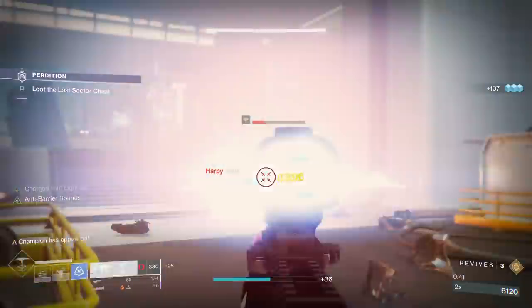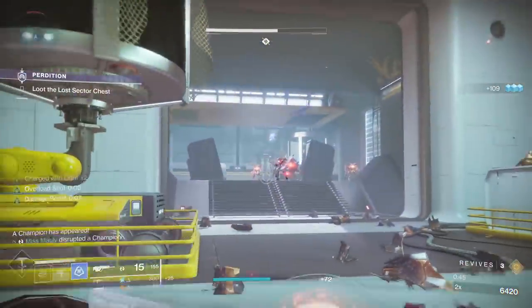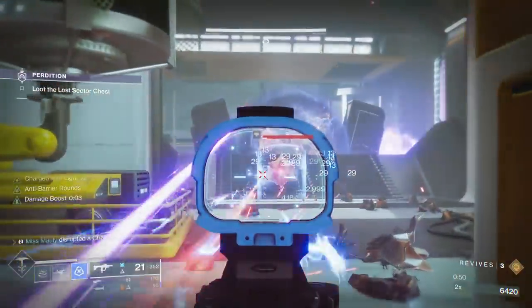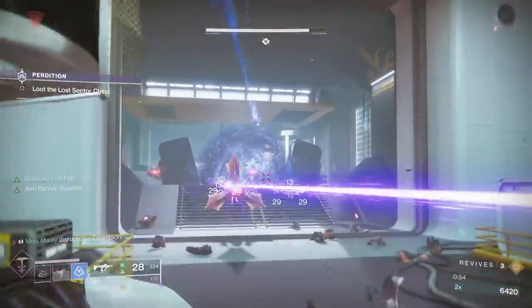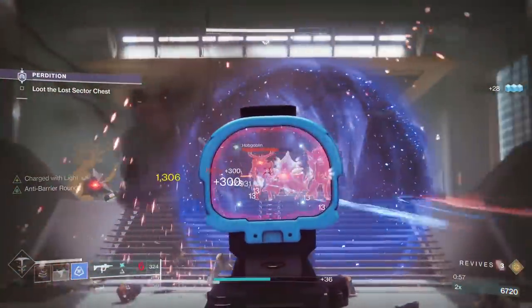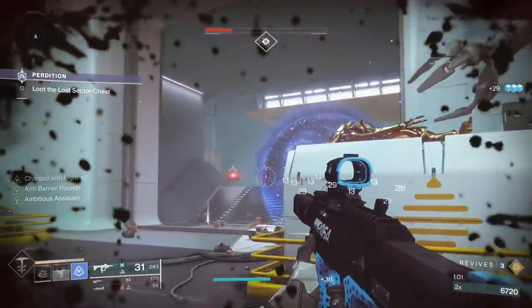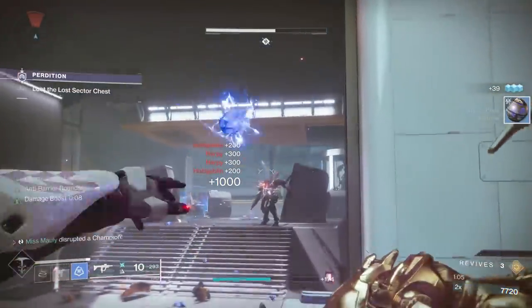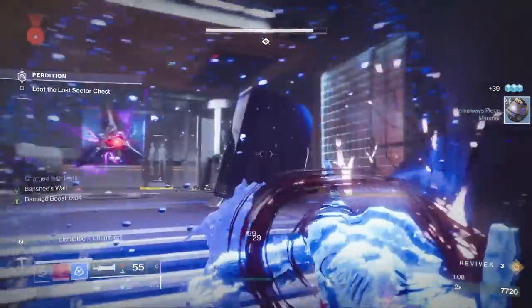You could also use the Aikilos SMG as well. The Charge with Light armor mod Reactive Pulse paired with Shield Break Charge is also going to help us get rid of these Harpies, because it does Arc damage whenever you take damage and you are Charged with Light, and it only consumes one stack. We're also going to be getting stacks of Charged with Light when we break shields with that same element type. So when we break shields with Arc, we're going to be getting Charged with Light, and when we break shields with our Reactive Pulse, we're also going to be getting Charged with Light. It's an extremely good synergy for this Lost Sector.